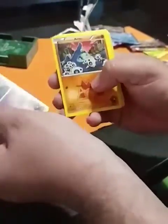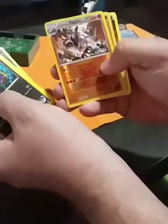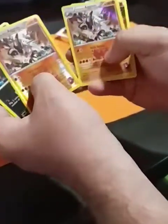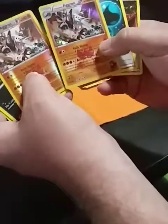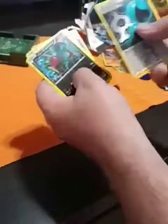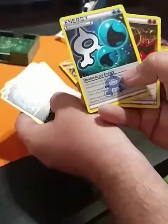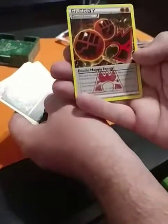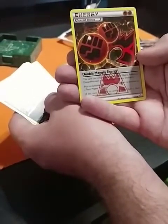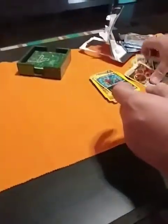A Baltoy, Aron, Carvanha. Aggron — Aggron is our reverse and Aggron is our rare, so double Aggrons. Stick those off to the side. Then we have a Special Energy: Double Aqua Energy — stick that one — and a Double Magma Energy. So that is it for the packs; we didn't do that bad.